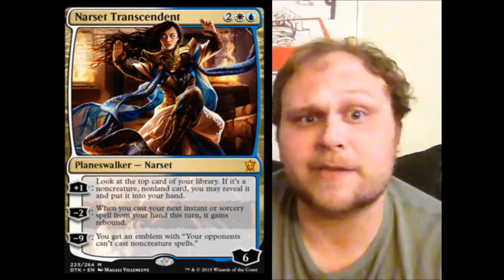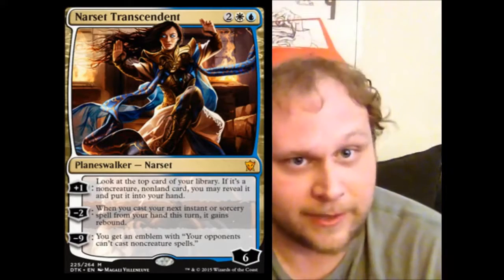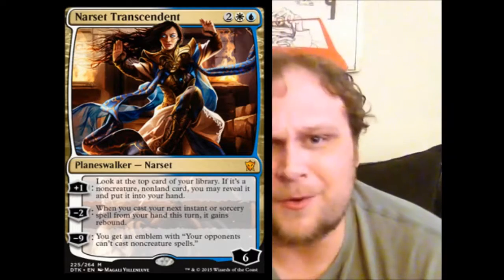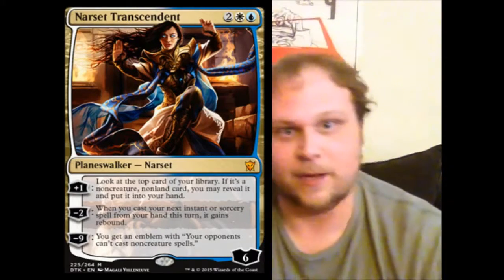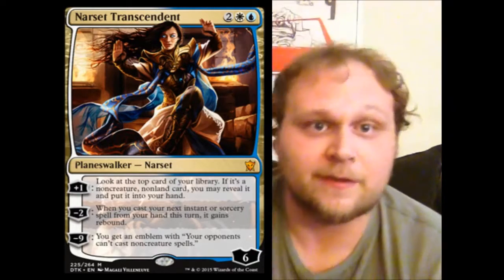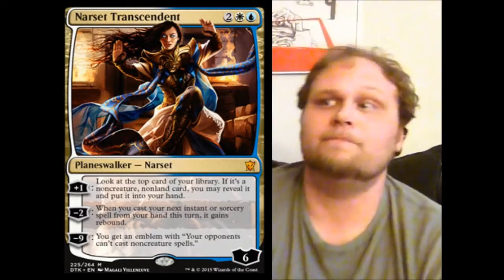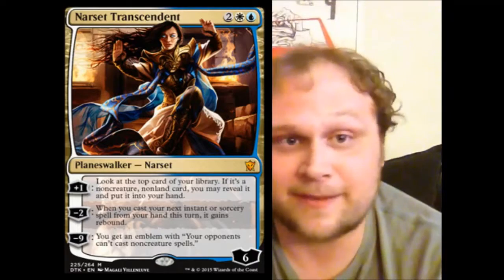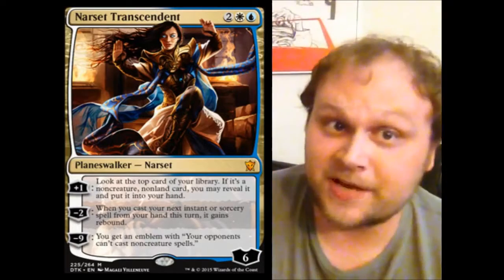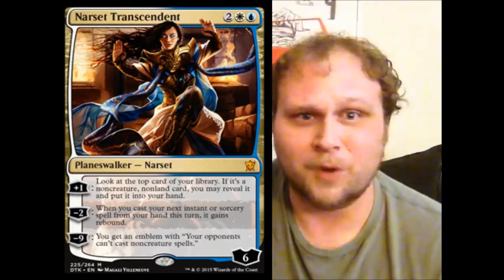Her negative two is crazy too. Obviously it doesn't work with your counter spells, but all of your removal, your mass removal, your card drawing spells — all of them are made much better with Rebound. Mass removal is especially cool: you negative two her, play your Crux of Fate or Whip of Erebos, and then they can't play a creature next turn because you'll get to Rebound that spell on your next upkeep. It basically buys you a whole extra turn on removal and doubles up removal. Removal spells are now two-for-ones over time — sign me up for that.